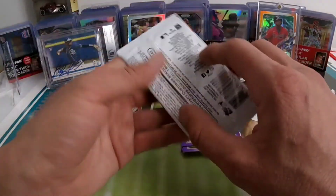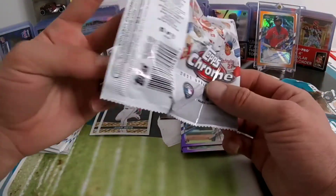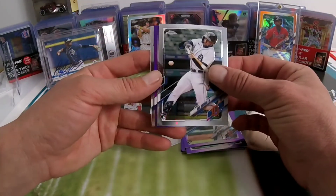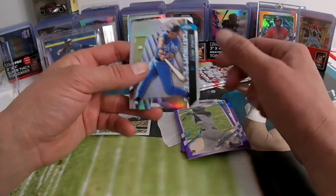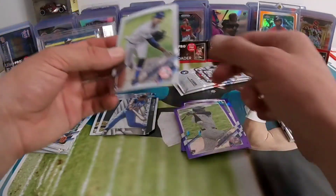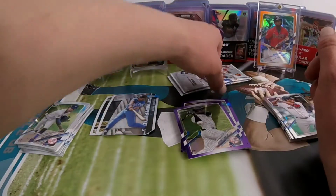Let's get an autograph or a nice numbered card — something good, come on, I can feel it. We have an Esteban Florial on the purple, and then George Brett on our die cut, and Deivi García rookie debut. Down to our two packs — can we get some magic here?